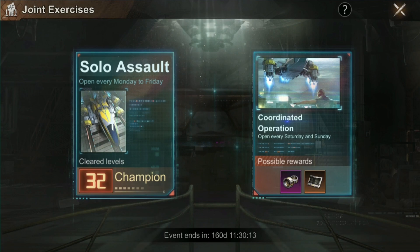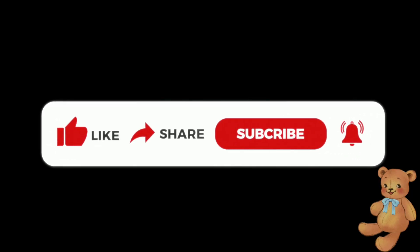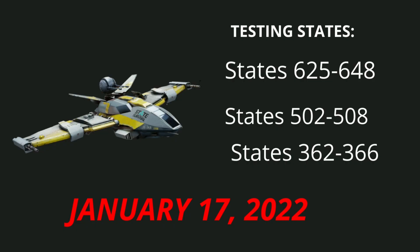Hello everyone, welcome back to Savage For Gaming with me Teddy. For this video we are going to talk about the joint exercises as well as the aircraft. In less than seven hours the aircraft will be tested in the following states: 625 to 648, 502 to 508, and 362 to 366.